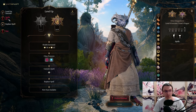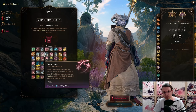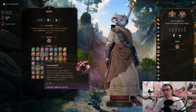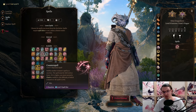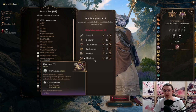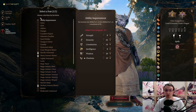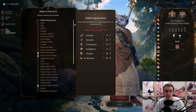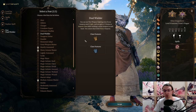At level 8, another Sorcerer level. This lets us pick another spell: Counterspell. At this point there will be a ton of spellcasters throwing really powerful abilities at you, so having Counterspell will help immensely. For the feat, regardless of whether you have 20 or 18 Charisma, you are not going to pick an Ability Score Improvement — instead pick Dual Wielder. This enables you to wield two staves or two non-light weapons, and you will dual-wield from this point on.